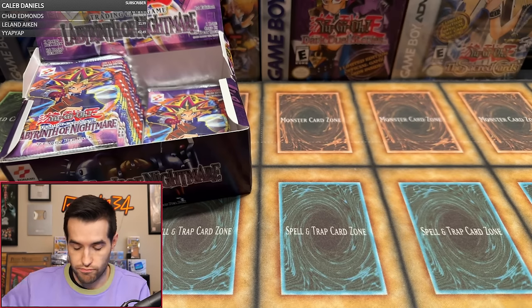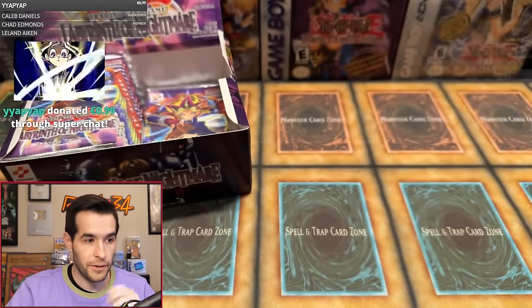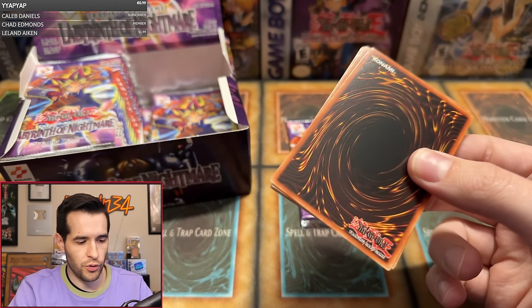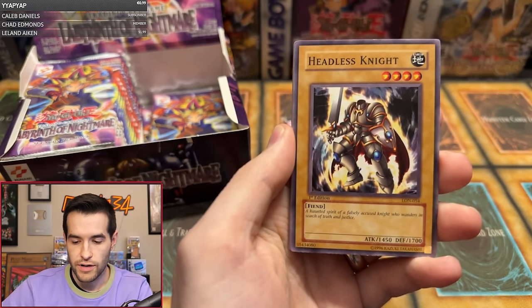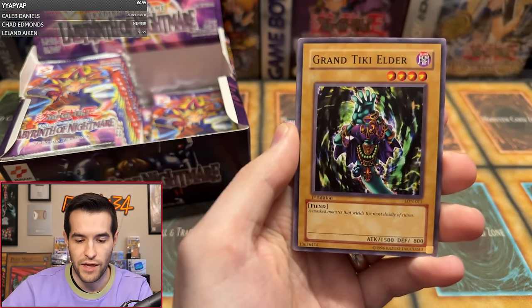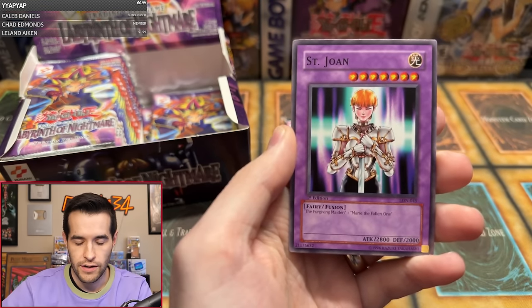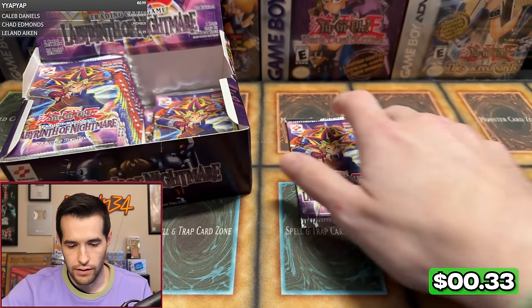We were pretty quick at two for six, and now we are on a very cold streak. Nick P, two packs. Cyclone Laser, Headless Knight, Lady Panther, Grand Tiki Elder, Swordsman of Landstar, Bait Doll, Forgiving Maiden, Saint Joan, and Destruction Punch — that's us getting punched in the face right now, not pulling any foils. Where's that Magic Cylinder? Nick P second pack: Soul of Purity and Light, Deal of Phantom, Flying Fish, Crimson Sentry, Emperor's Holiday, Gross Ghost of Fled Dreams, Lady of Sailor Flames, and Tornado Bird. Two for 13.